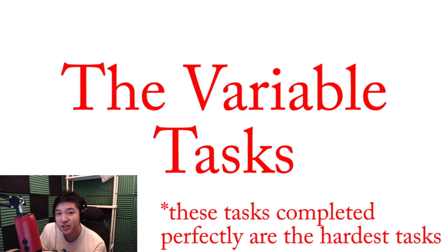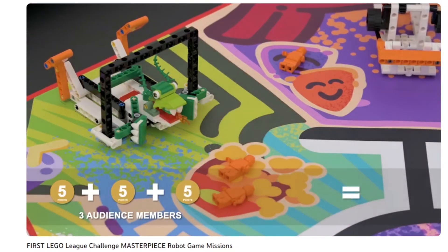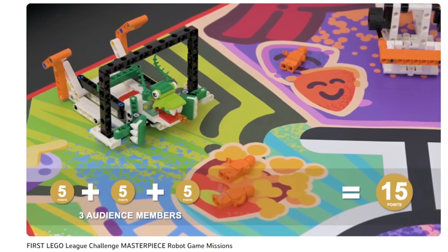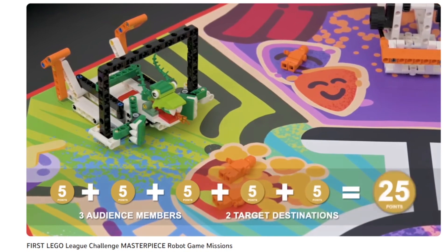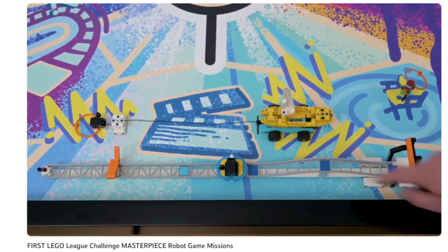Finally, there are variable tasks — these are tasks that you can score in multiple ways. There may be an easy way to score it and a harder way to score it, and maybe there are multiple scoring conditions that some might be easier or harder. The expert delivery and audience delivery are the two variable tasks, however there are other missions on this field which you could make the argument are also variable tasks.